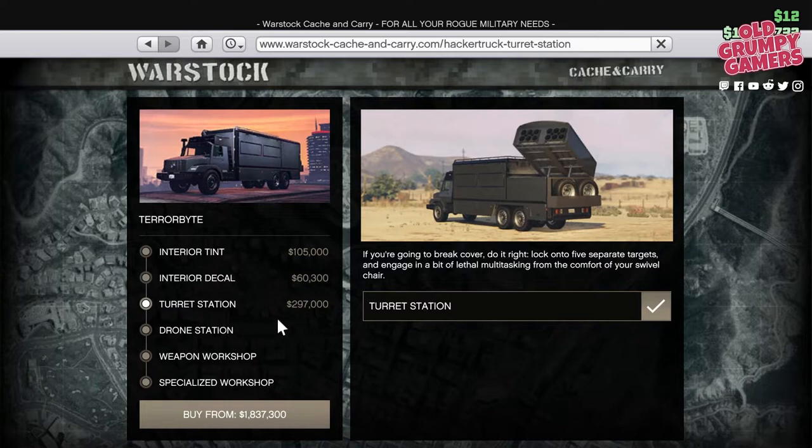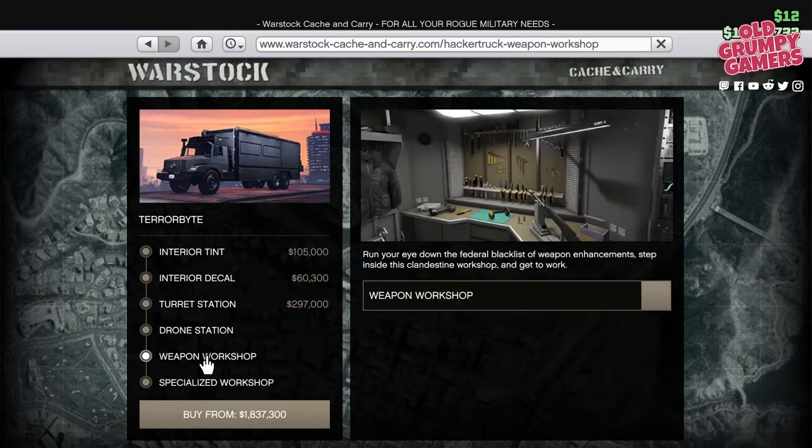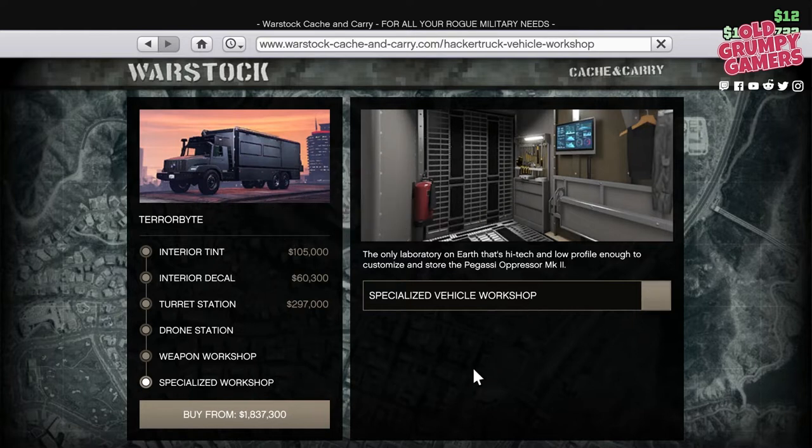Now let's take a look at the weapons and functional upgrades. Starting with the turret station — this add-on will set you back $297,000 and is an absolute monster. It lets you lock on to up to five targets at a time, really handy when the cops or a sweater is on you or you're dealing with a rival team. The drone station is next at $815,000, which allows you to launch a drone from the back of the unit. It's got limited range, but because your base can be moved you can position yourself in a prime spot while knowing you're more or less safe. The drones come equipped with a stun gun and an explosive self-destruct.